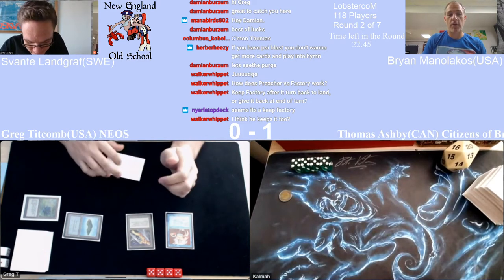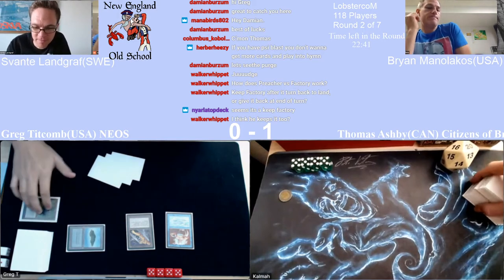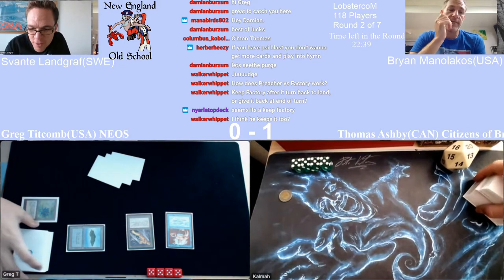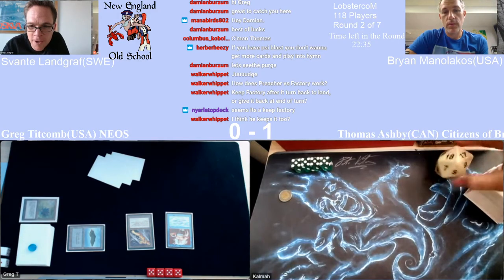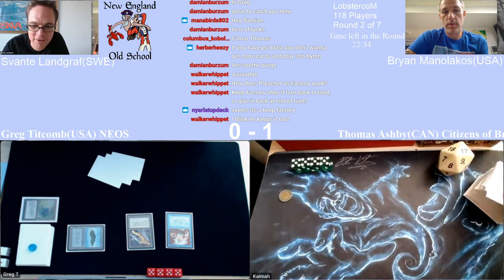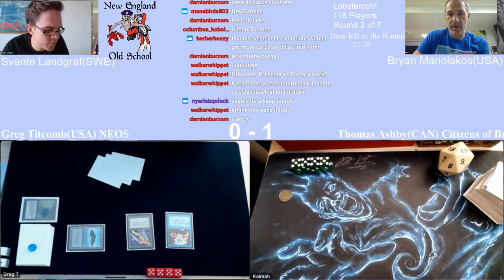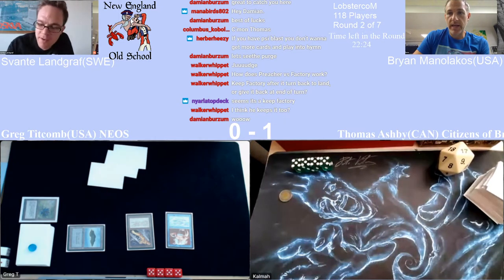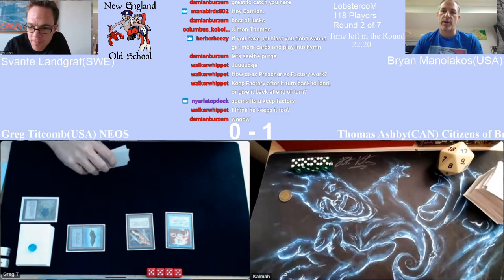That's kind of a dream start for Greg — first turn Vice, Lotus, Serendib. We're going to find out pretty quick whether we see a ritual Sengir or something. He's only playing three Moxen, but he has Rituals — so including Serendib he has about eight ways to accelerate something.